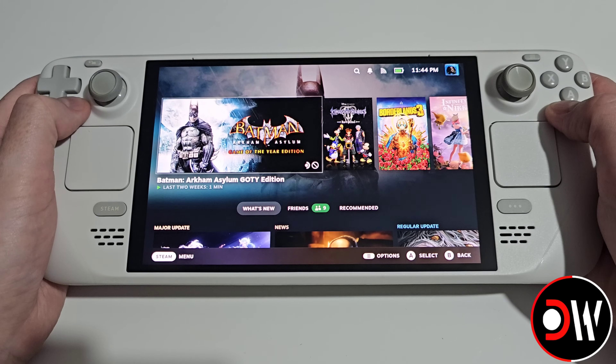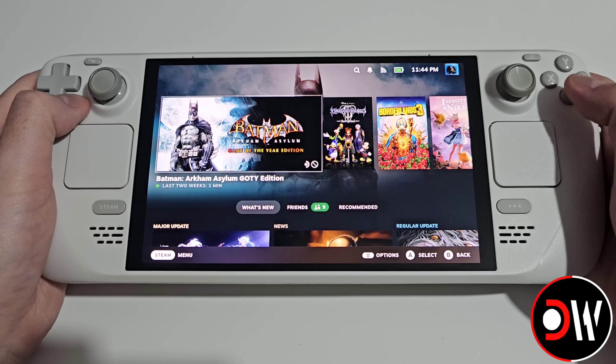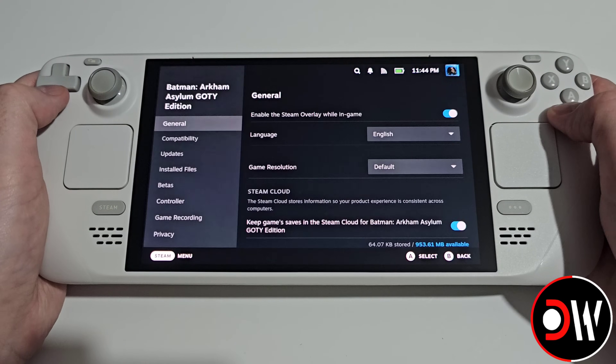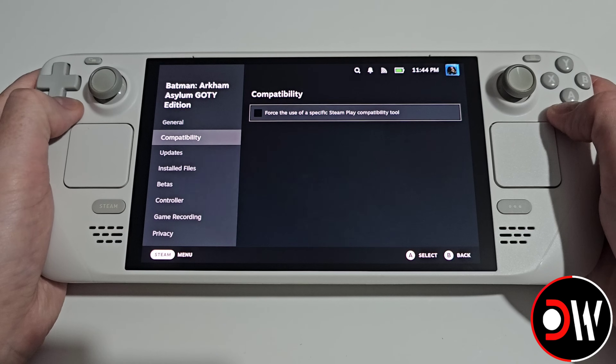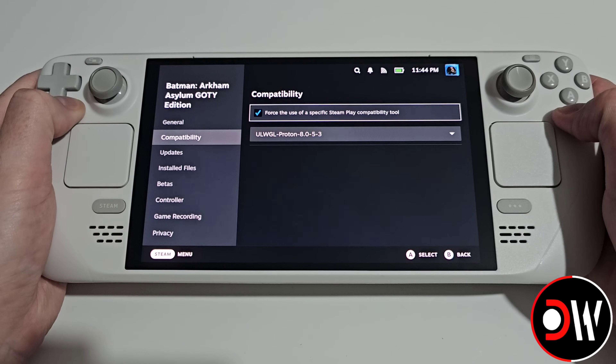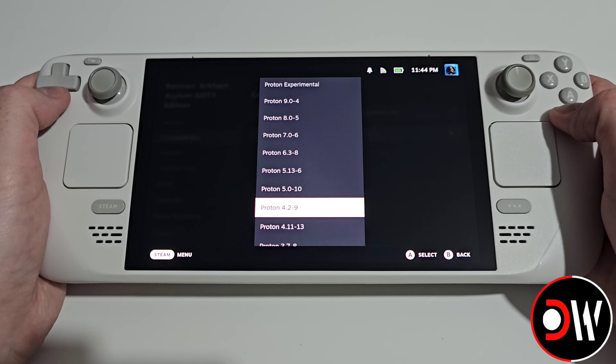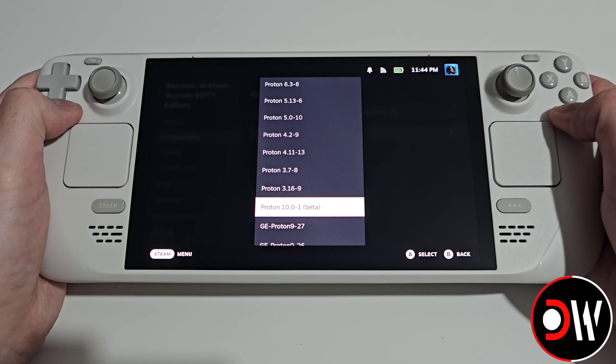Now if we want to manually assign Proton 10 to our games, we just go on the game, go to the cog symbol, down to properties, compatibility, and check force the use of a specific Steam Play compatibility tool, and then from the drop-down we'll see Proton 10.